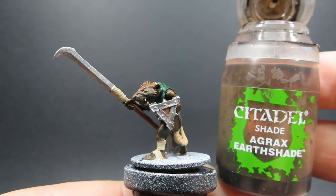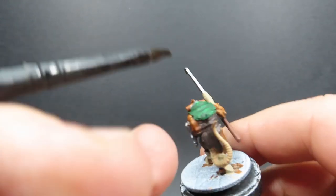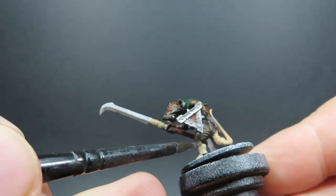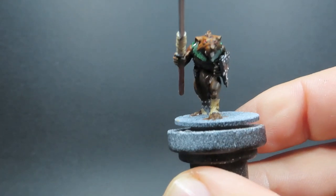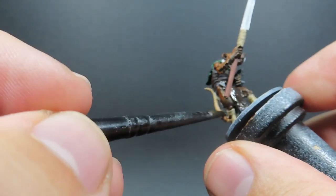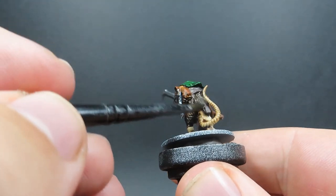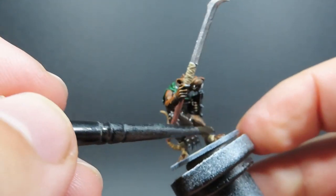Once we've got that symbol on the flag complete, we're going to come in now with some Agrax Earthshade, keeping everything nice and simple. We're going to be applying the Agrax Earthshade to all of the clothing as well as the wraps, the tail, even over some of the fur if it's looking a little bit too light, and the shaft of the weapons — just avoiding the metal for now. We want to keep it simple but effective because I have a lot of these rats to paint. Going over with a brown wash is really going to add depth and griminess, which is exactly the sewer-dwelling look I'm going for.